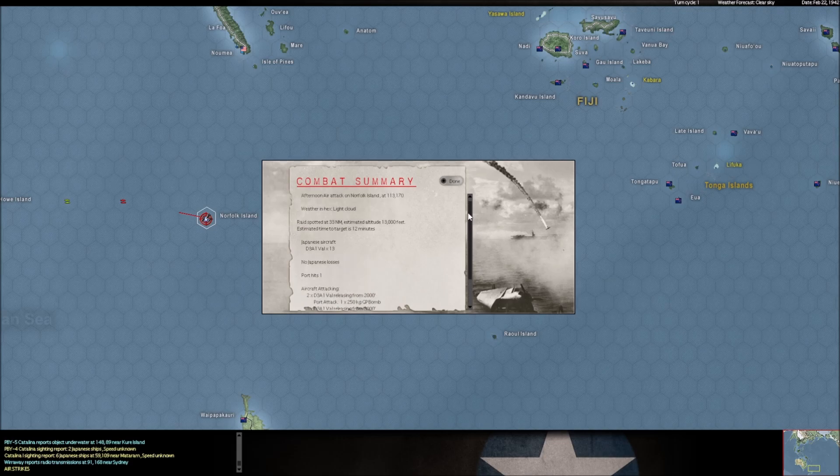He attacked the port again — attacked the port with 13 Vals and basically did nothing to it, but we moved the ships out last turn. This is a dive-bombing attack, as you can see by the release altitudes. They come in high and then release low — this is a dive-bombing profile because these are dive-bombers. But he didn't really get anything because we weren't there.